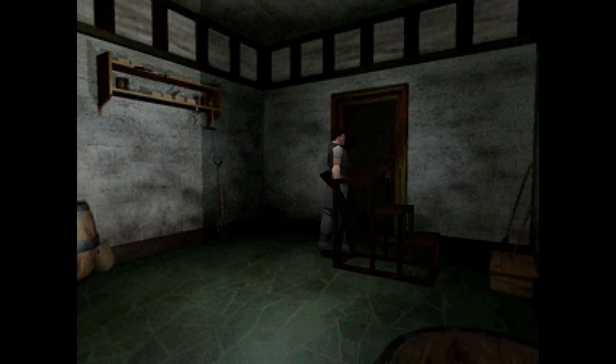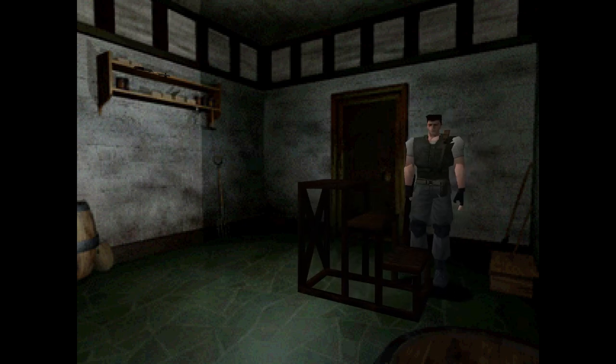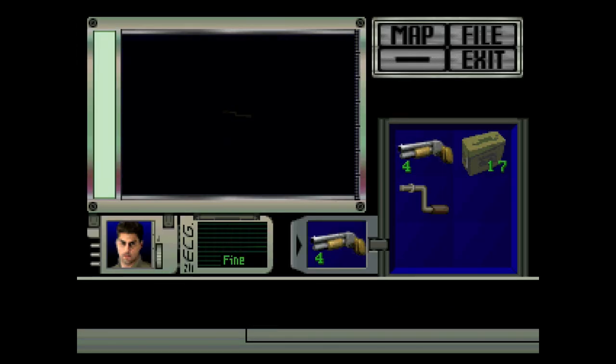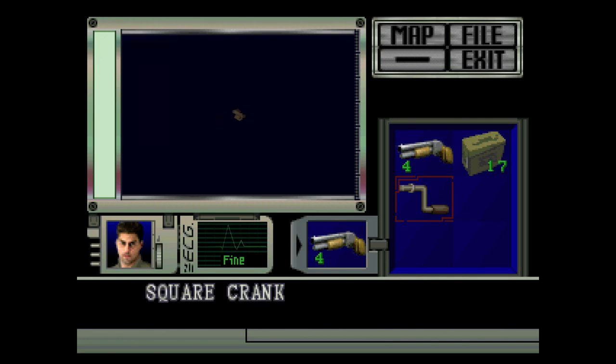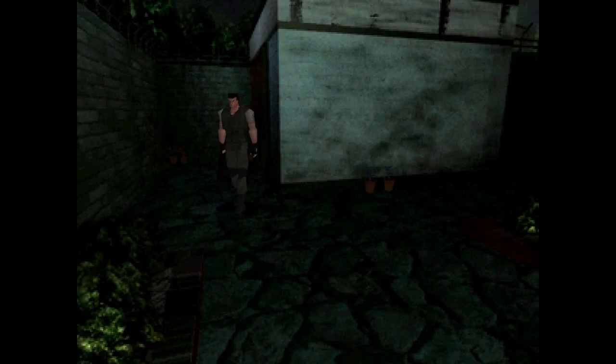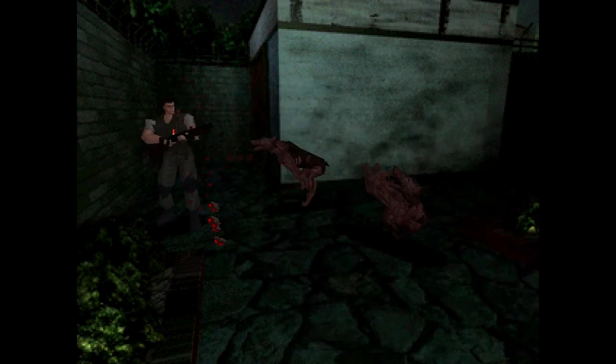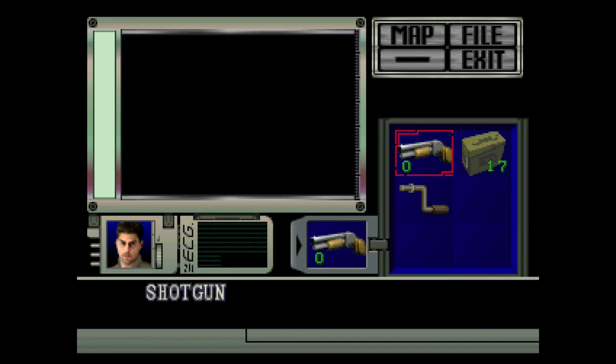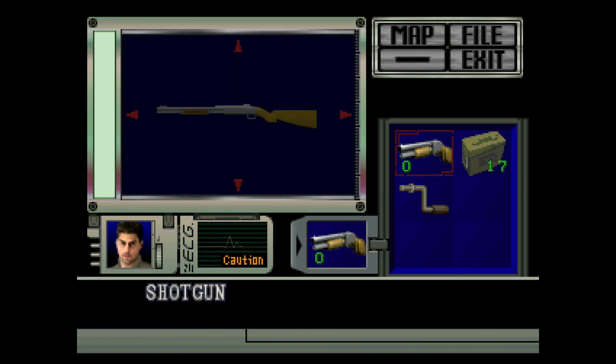Through the door, and the crank is ours — but it's not just any crank, it's a square crank. We got herbs, good. We're gonna need them because there are dogs. I can see how Joseph got his ass beat by these dogs because they are tanky little bastards. I didn't want to check that, but since we're looking at it — a Remington M870, a pump-action shotgun. Cool.